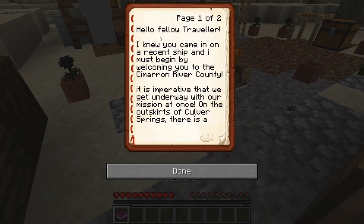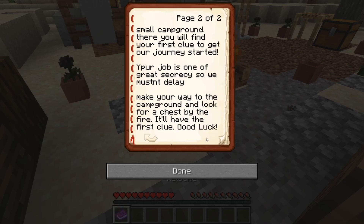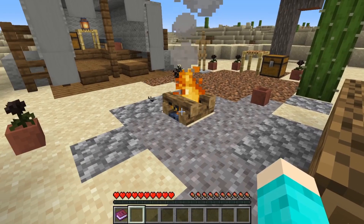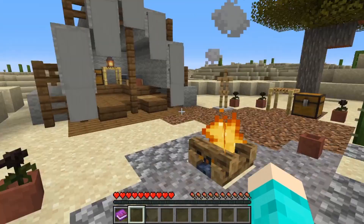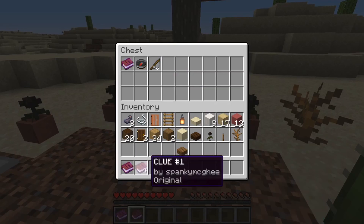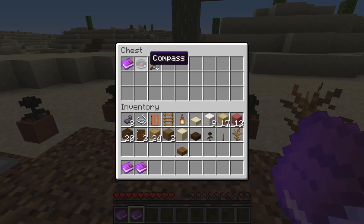Hello fellow traveler. I know you came in on a recent ship, and I must begin by welcoming you to the Cimarron River Canyon. It is imperative that we get underway with our mission at once. So we actually spawned here at the campfire, so I think this is the campfire they're talking about. This chest should have...